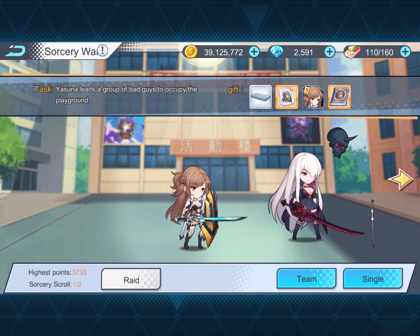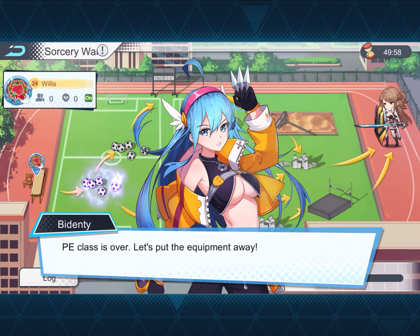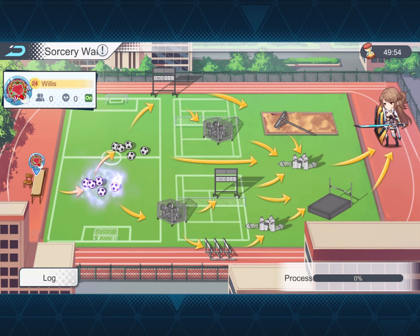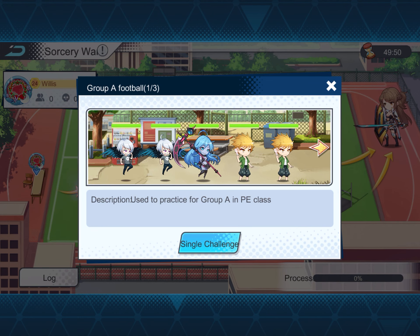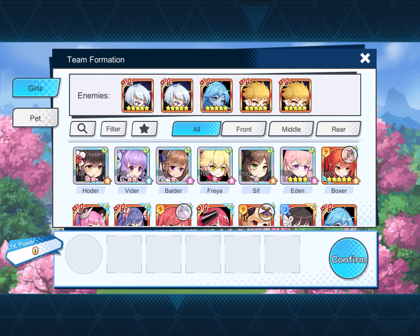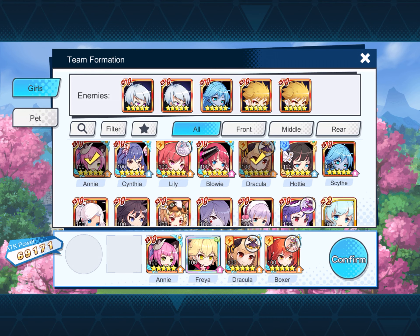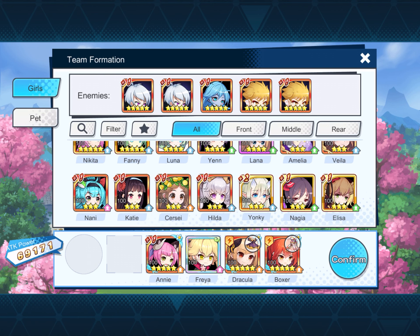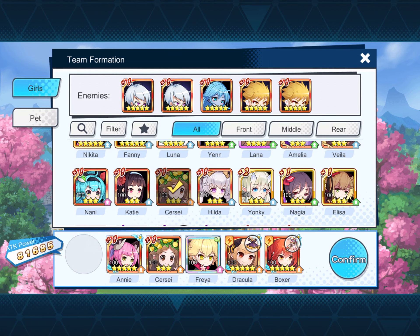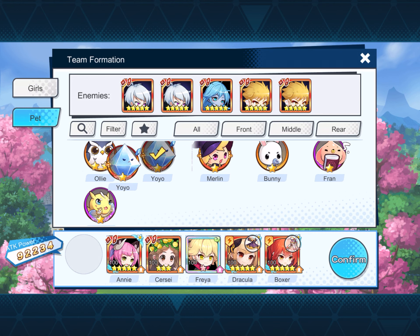I figured I'll take you through the first one that you'll be able to do. Now there's several girls that you can use. The best ones are what I'm going to use at the reasonable rate, but you can use several different ones. I'm just going to use pretty much my all-star team that I love: Boxer, Freya, Drac, Annie, and my new little Dynamo that's more powerful than Hilda. And his pets — just going to go with Yo-Yo.